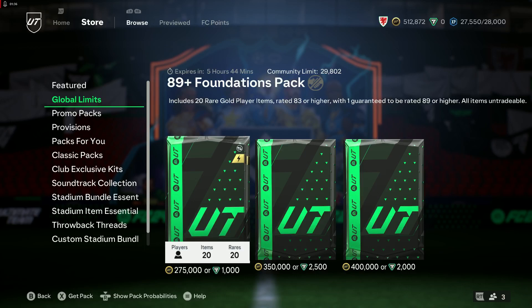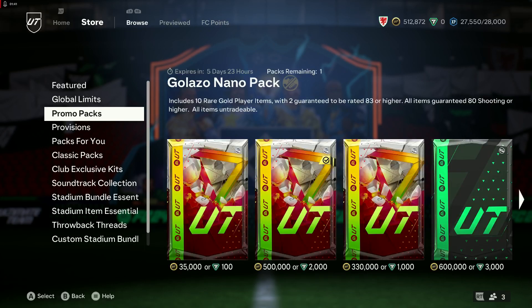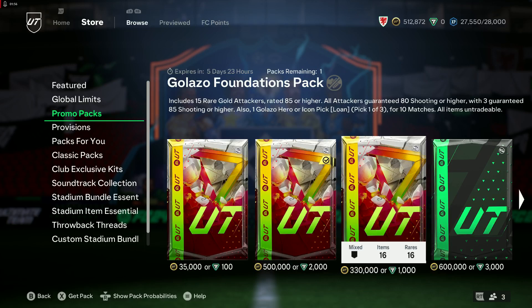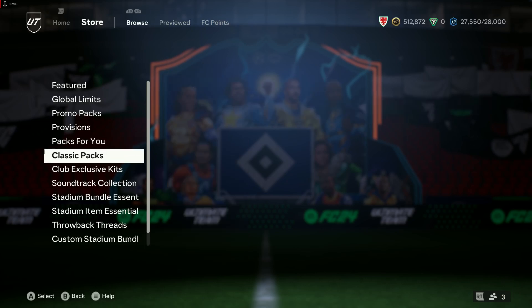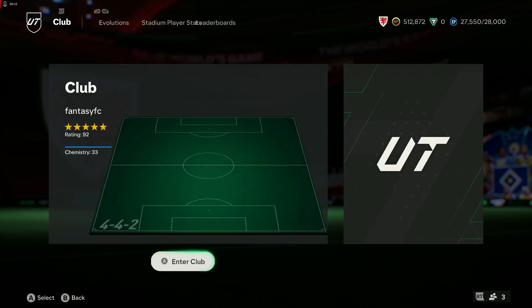Looking at the pack store: lightning rounds, standard packs with limited amounts implying scarcity. There's a pack that actually has a Galaxy Hero or Icon included — rated 88 or higher — and all the glass stuff is above 88. That's the big 650k pack. Nothing else going on down here.